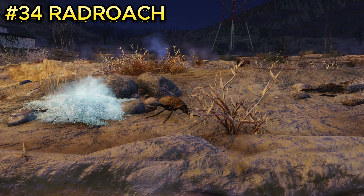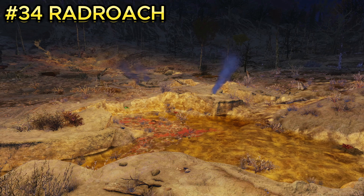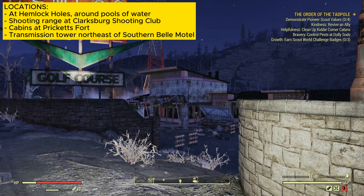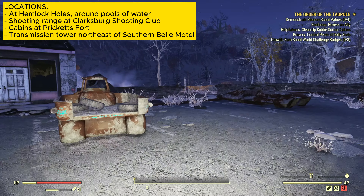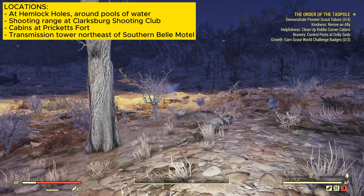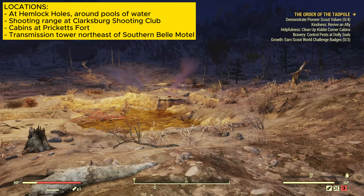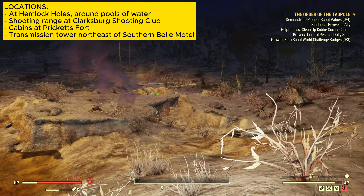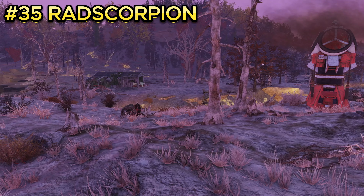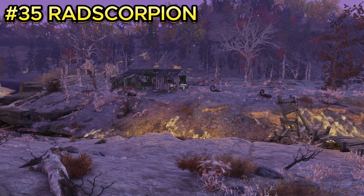Enemy number thirty-four is the rad roach, one of the more iconic creatures in the game. They are located at Hemlock Holes. Once you spawn in, turn a little to the right, go through the wall, and find a little pool. There should be about eight to ten rad roaches around these pools.